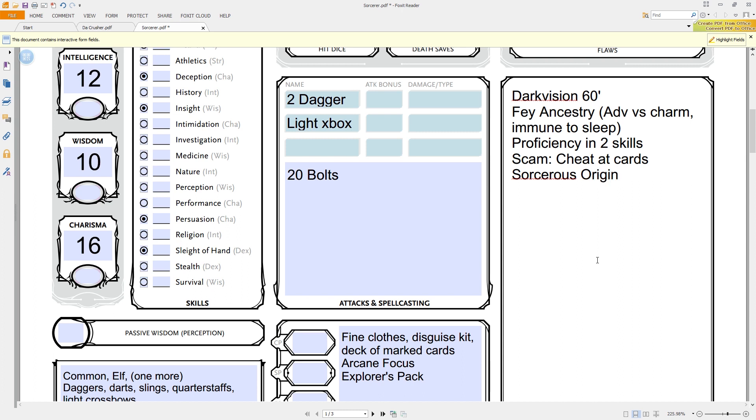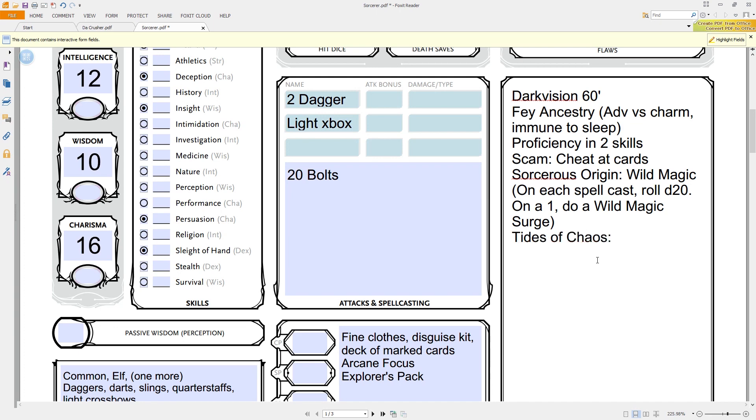The Draconic Bloodline means your magic comes from dragon blood — you pick a draconic ancestry associated with a specific damage type. You get draconic resistance, elemental affinity, dragon wings at level 14, and draconic presence at 18th level. Wild Magic is crazy sauce — when you cast a sorcerer spell of first level or higher, you roll a d20, and if you roll a 1 you roll on the wild magic surge table. Every time you cast a spell, there's a 5% chance you'll cause a wild surge. This can either make or break a D&D group.